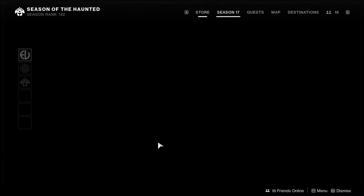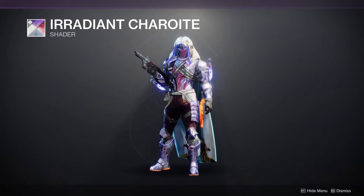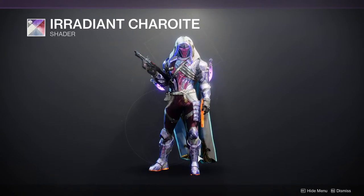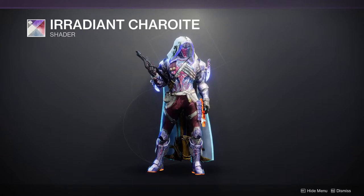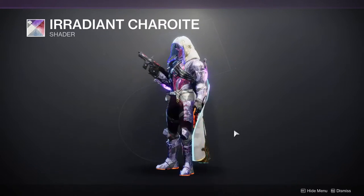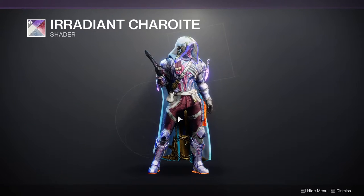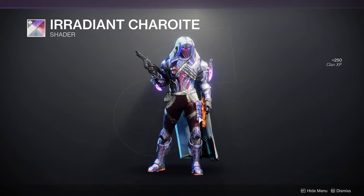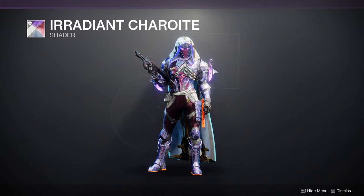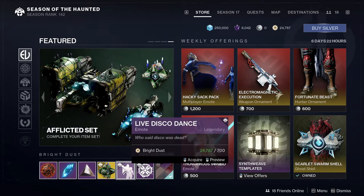Moving on to Eververse — she's selling the Irradiant Chariot shader, which is really cool. I'm actually wearing the solar-inspired armor to showcase it. It gives a crystalline look with a really cool magenta purple, white crystal, and magenta on the cloth. There's actually much more to it including off-colors and glows — there's a lot that goes into shaders and I'm thinking about making dedicated shader videos.